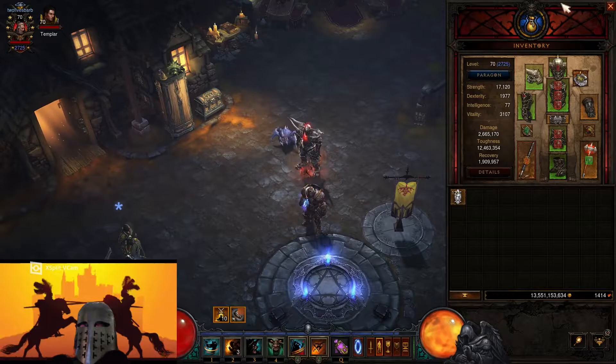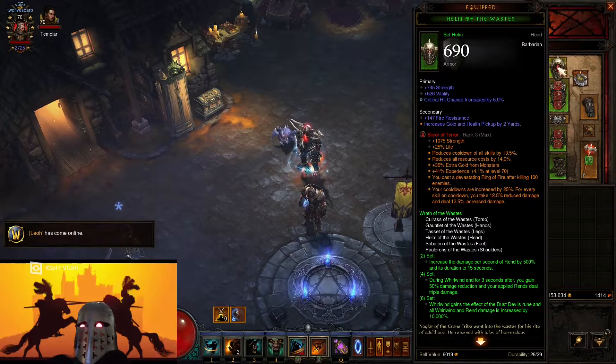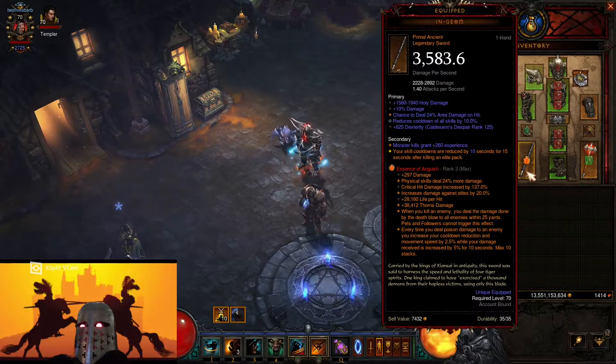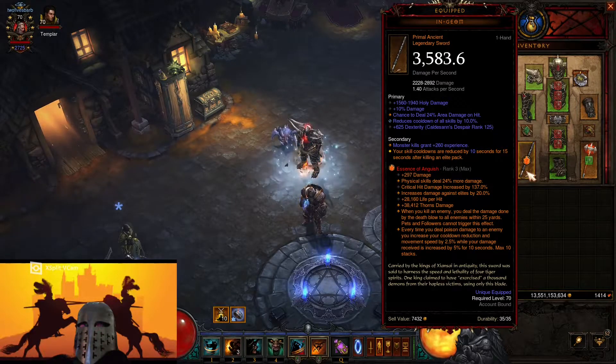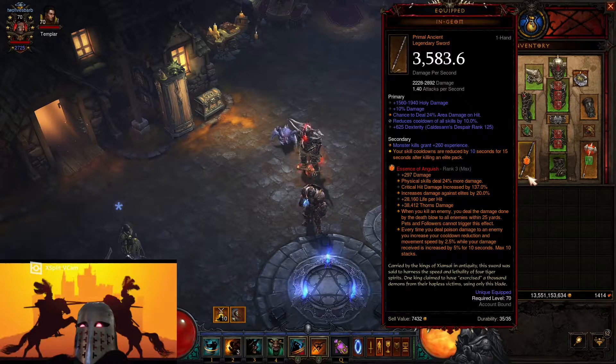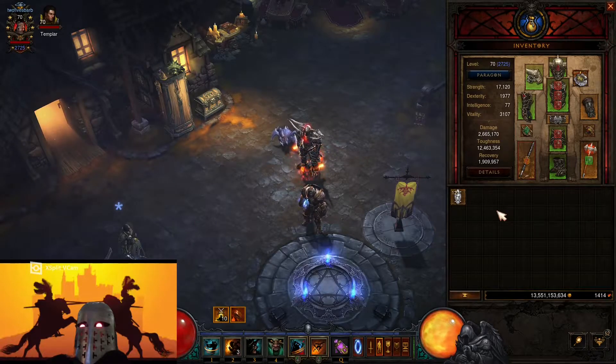For our Soul Shard, same as the solo push build, we have the Sliver of Terror in the helm, which reduces cooldowns. We're using the Ring of Fire — you cast a devastating Ring of Fire after killing 100 enemies, and for each skill on cooldown you deal increased damage. For our weapon, we're using Essence of Anguish: whenever you kill an enemy, you deal the damage done by the killing blow to all enemies within 25 yards — which synergizes with how Rend works. When we deal poison damage, we also increase move speed. We need poison on at least one weapon. This affix is less critical for bounties since we're over-tuned for those, but more relevant for speed GRs.